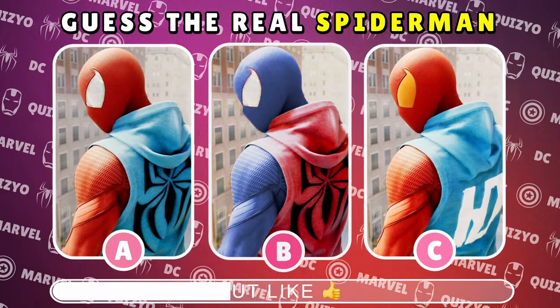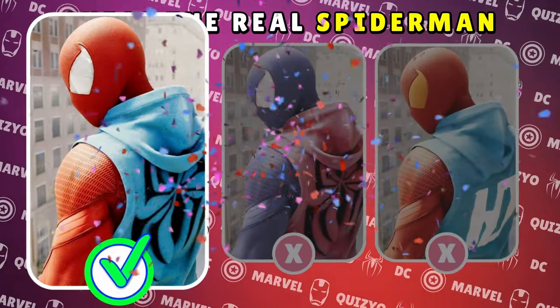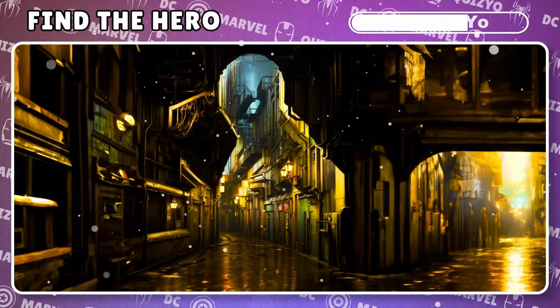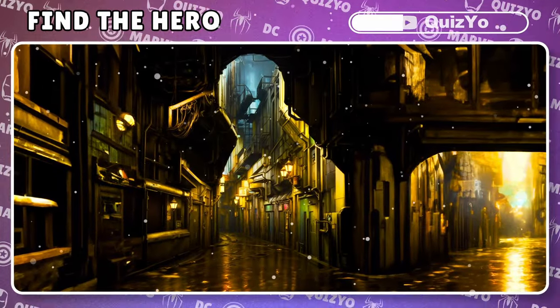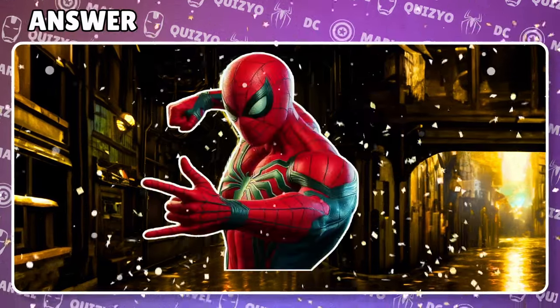Scarlet Spider in sight — can you pick out the real web-slinger from these images? Yes, indeed. Hero A is the right answer. What hero is hiding in this illusion? Spider-Man — Amazing Spider-Man.